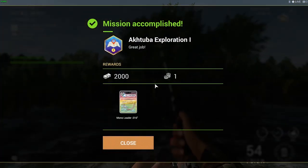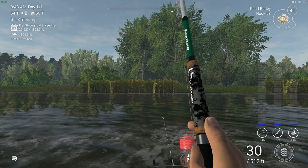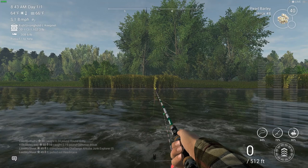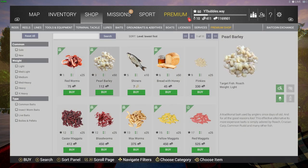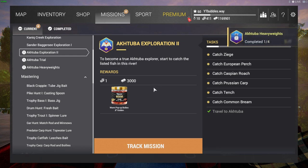Wow, that was annoying! Actuba Exploration One has been complete — two thousand cash, one gold coin, and we got some mono leaders, so that was awesome. This rod, I don't know how that fish managed to stay on so long — I'd been in my kitchen making a drink. That last fish was with pale barley. You can come here and buy bait from the shop, including pale barley and a lot of other stuff to catch these fish. The next one is Actuba Exploration Two — keep an eye out for that, coming very soon.